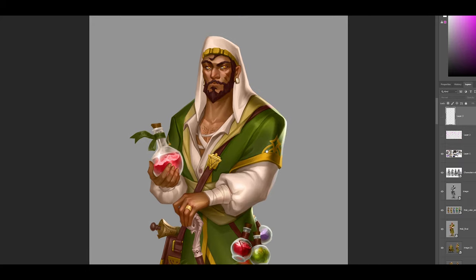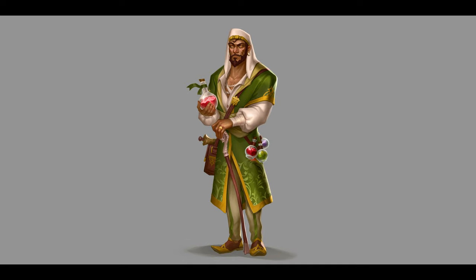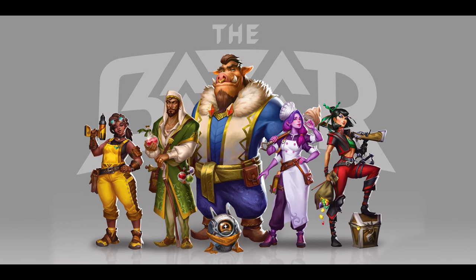So we proceeded to finalizing the character — adding the details, adding a lot of values and overall shading the character. This is the final look of Mac, and you can see him in the Bazaar family. In contrast with the other characters, he fits very well.